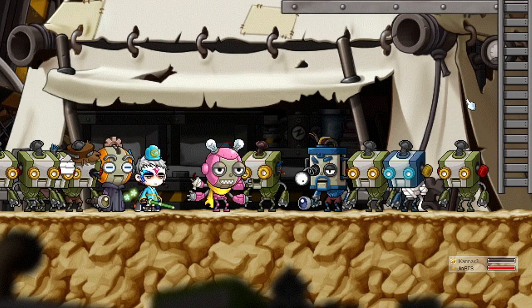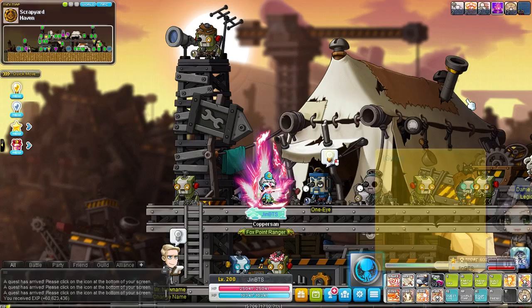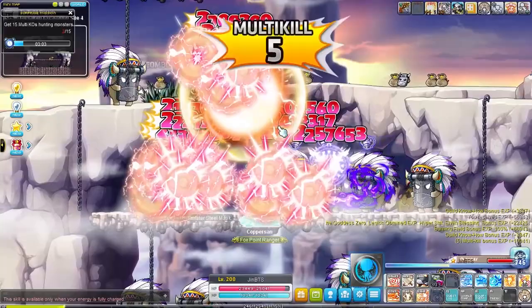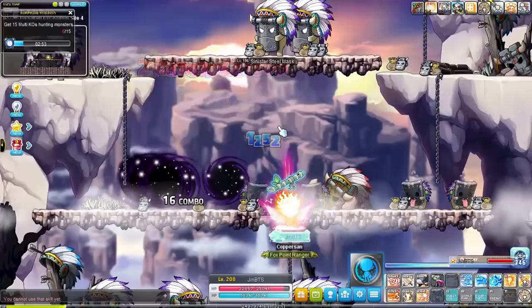Once we reach level 199 and 65% we go to Scrapyard for some easy exp from the introduction quest there and reach level 200. Finally we are the king of pirates and reach 5th job. 5th job for this class is so good. With meltdown you turn into an actual super saiyan - you can teleport around the map using the arrow keys, just like Kaiser in his final form, and you can fire off spirit bombs when using the skill again, up to 3 of those.